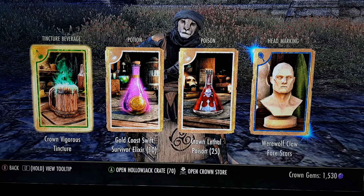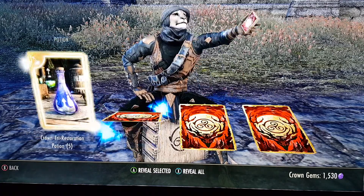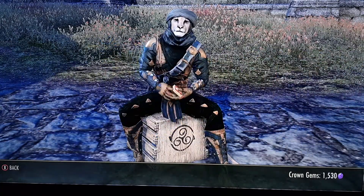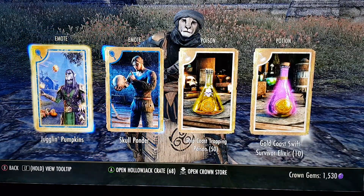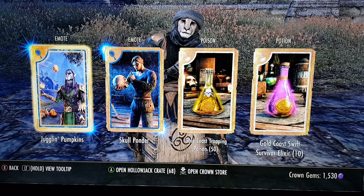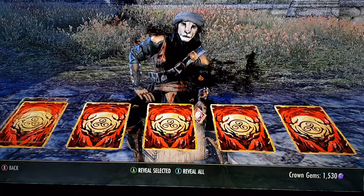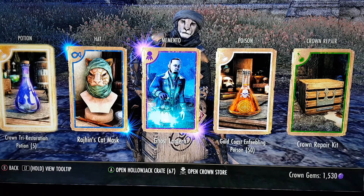Some more face tattoos — nothing special, nothing too exciting. A memento of a rind renewing pumpkin, okay. Juggling pumpkins — that's kind of cool — and another emote. Ghost lantern, alright.